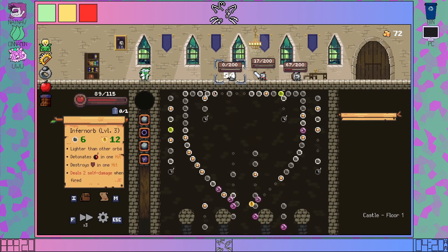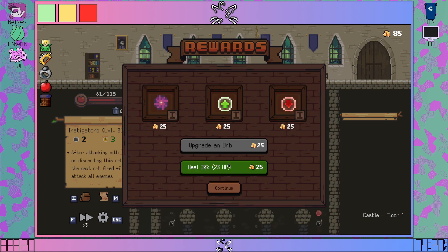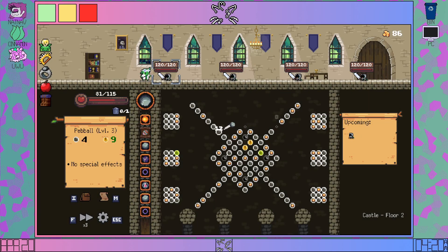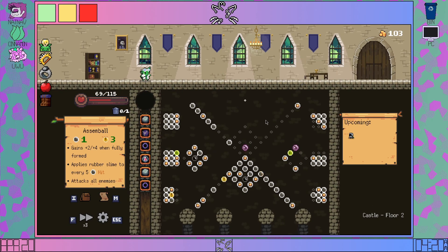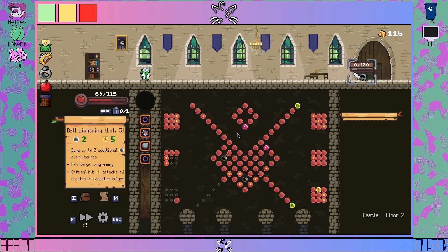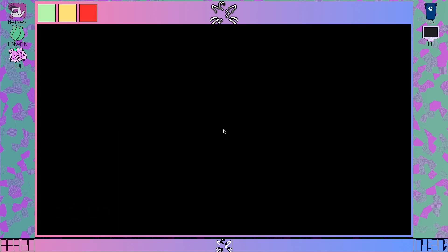I am going to need more pierce, I believe. We're not up against a crossbow boss though, so I doubt we'll super duper need it. I really want to get all the pieces of that assemblorb, or whatever — Assembal. I like 'assemblorb.' Blorbo! Leave your blorbo in the comments below.